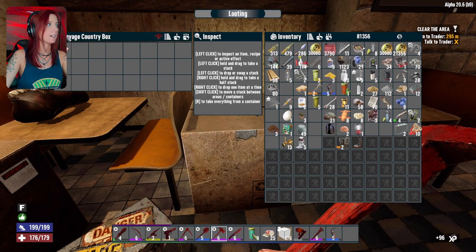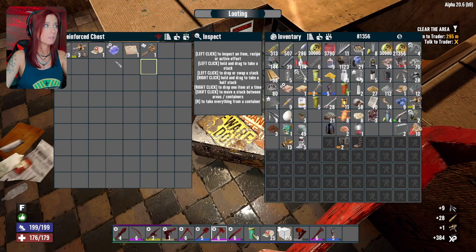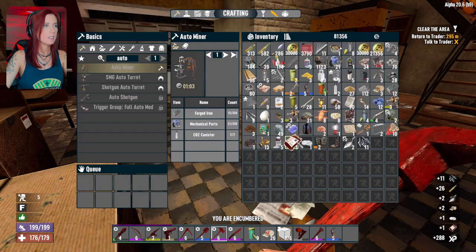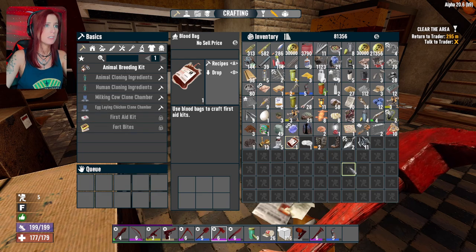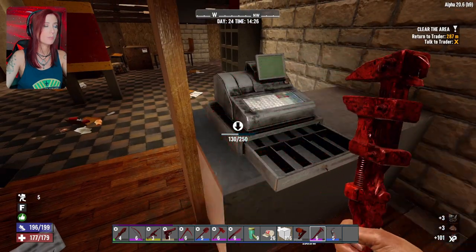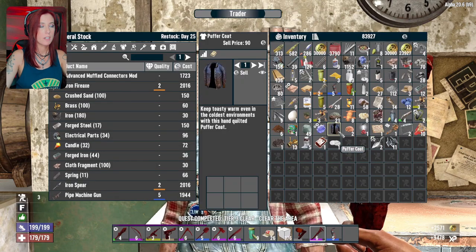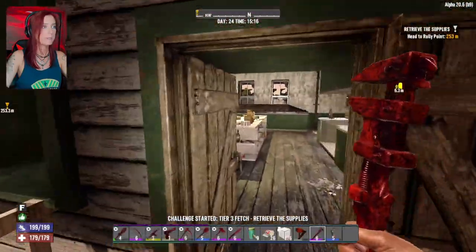What have we got? We have got Limesh — could be useful. We've got another robotic sledge — could be useful as well. Tier three. And if I'm not mistaken, the blood bags actually have recipes: animal breeding kit, cloning ingredients, milking the cow chamber — a cloning cow chamber, milking clone cows. Wipe that smirk off your face. Doing one job doesn't make us pals. Apparently doing no jobs makes us nothing anyway. Shut your face, Rekt!